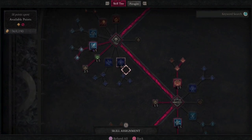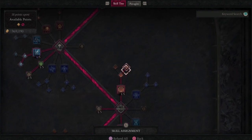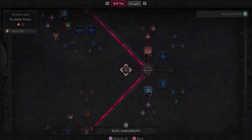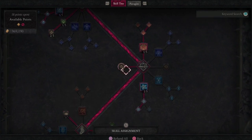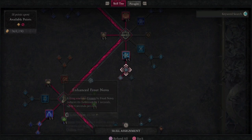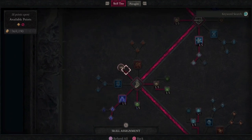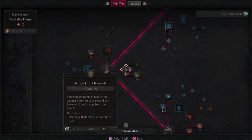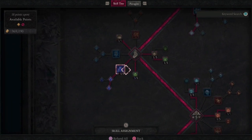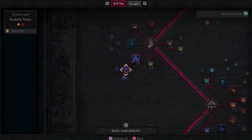Now we move down to the third skill tree. We want Flame Shield, Enhanced Flame Shield, and Shimmering Flame Shield just for the extra life. Then we want Element Attunement — only one point since we're going to be lucky hitting a lot. Then one in Frost Nova, one in Enhanced Frost Nova, and one in Mystical Frost Nova. Then in the next tree, we want three points into the lucky hit passive, Align the Elements. We want one point in Protection. Then we move down to Lightning Spear — one point, Enhanced Lightning Spear, and Invoked Lightning Spear.